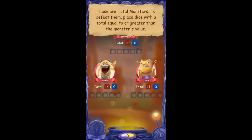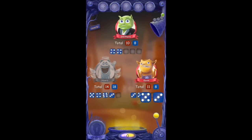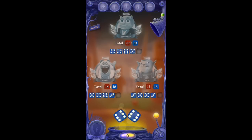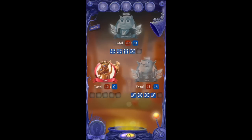Each time you hit the lever, you'll roll two dice and assign those to one of the monsters. You don't have to assign both dice all the time — for example, if there's already four dice there, you'll only assign one. The trick is to eliminate the monster by reaching their goal before you run out of good places to place the dice. It's a kind of push-your-luck game in trying to figure out where's the best place to place each pair of dice.